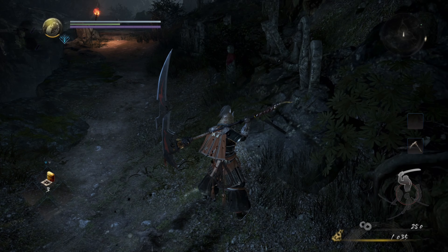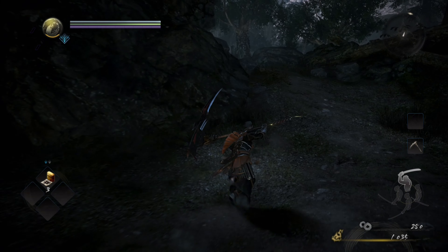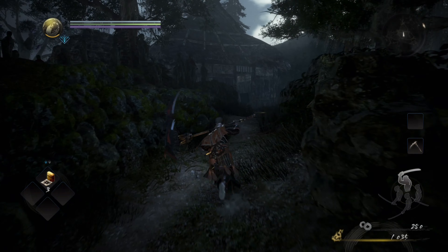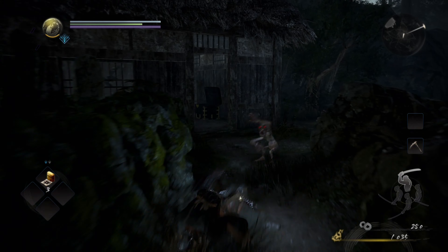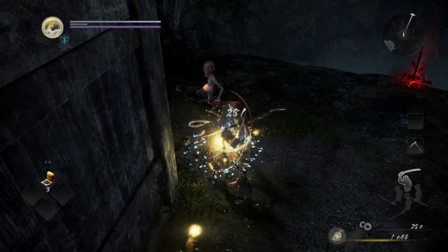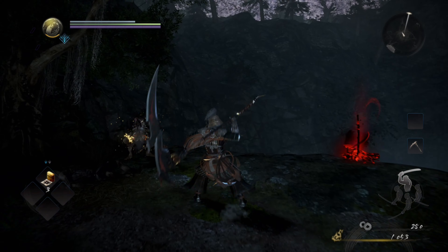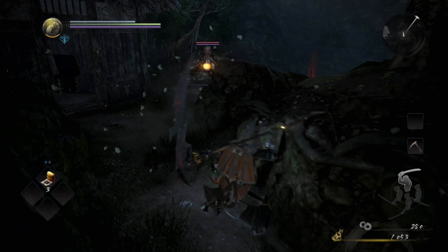If you want to start off with ninjutsu or magic, what you have to do is start a character, get the first Kodama, go check the shrine and see what came up. If you get something that you can use to build those skills up, then go ahead and use those. Let's get into how I unlocked the Bazaar and got the skills I needed for ninjutsu and Onyo magic.